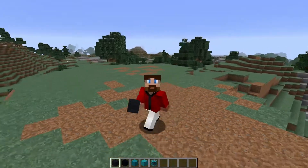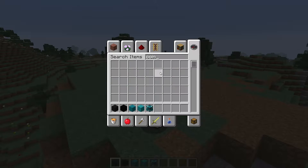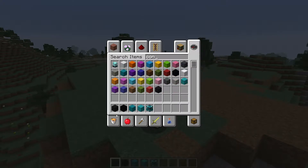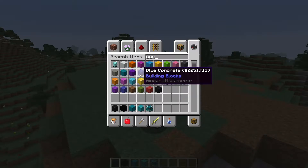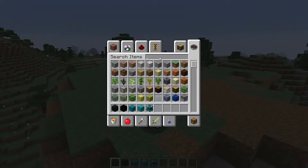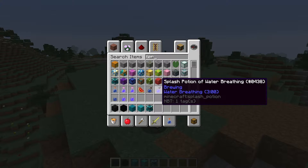They added all the colors for three different blocks. We've got concrete, which there's two different versions — there's concrete powder and just straight concrete, and all of the colors for them. And then we also have glazed terracotta. There it is, these guys right here.